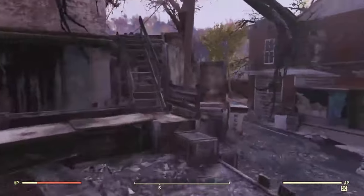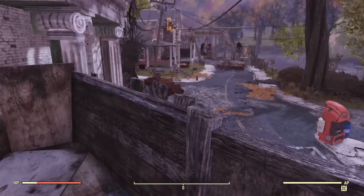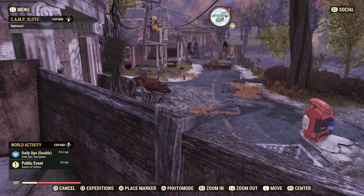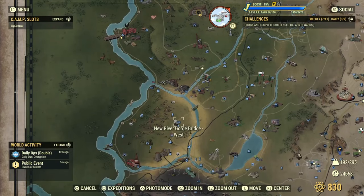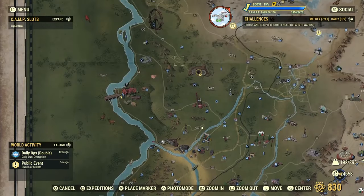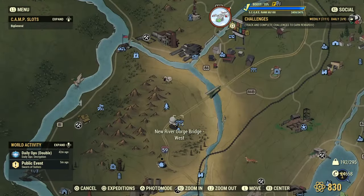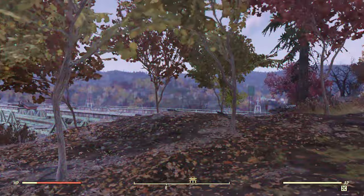Now we move on to our next ingredient, which is going to be the slowest and hardest to get — sugar bombs. Our first location is not too far from where we are. We're going to head down to New River Gorge Bridge West, just south of Vault 76. I'll see y'all there.